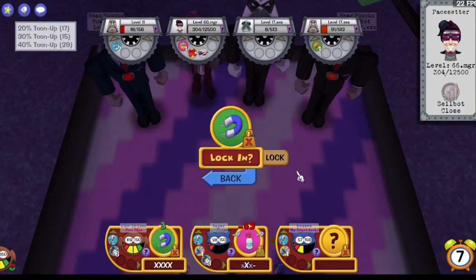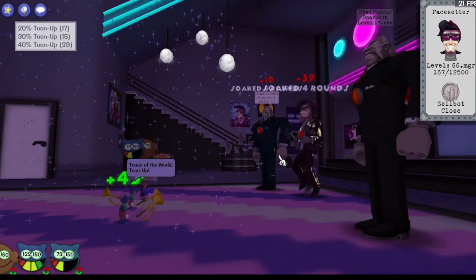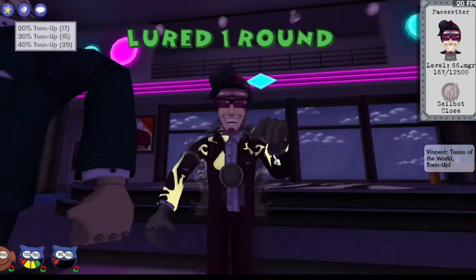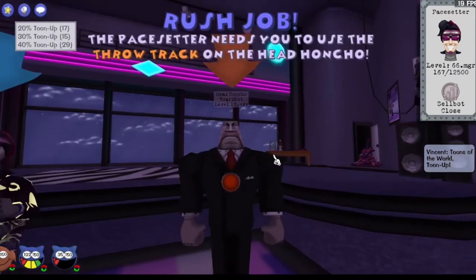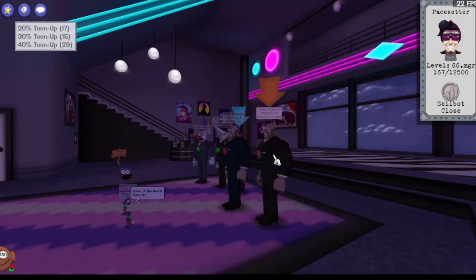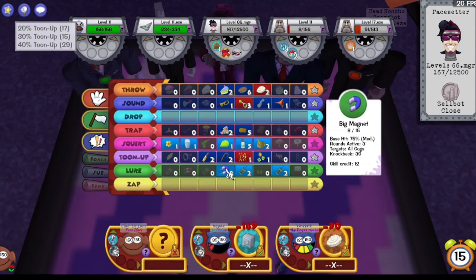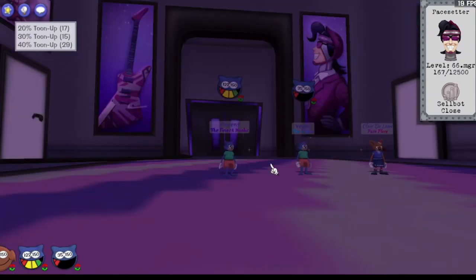The squirt kill — not going for the heal on that guy. Yeah, you just gotta use a Unite, I guess, cause he would've died if you didn't. Pacesetter is low enough that any drop gag should kill him now — even like an Encore boosted safe, I think. Well, that should kill him. And there you go.